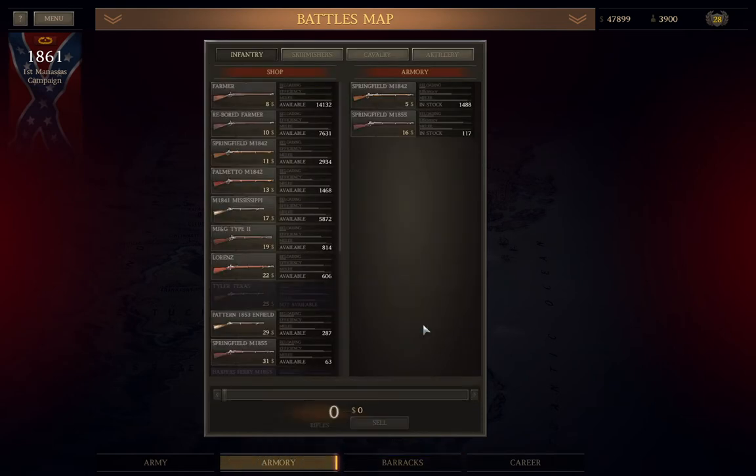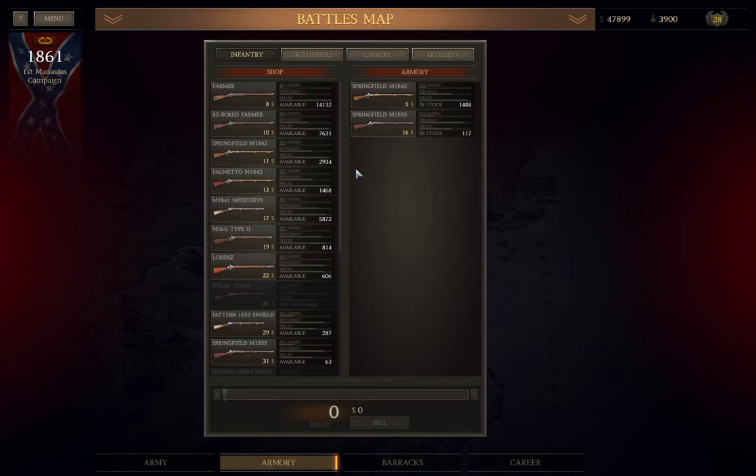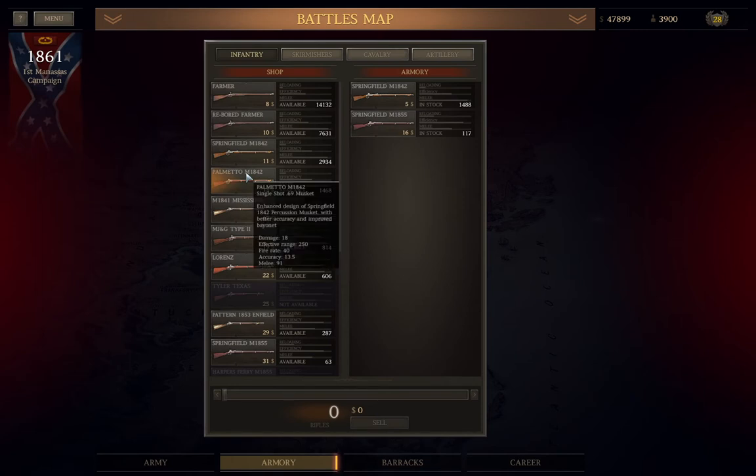Next, the Armory tab. Here you see how many spare weapons you have and what ones are available to purchase for each of the four unit types. Note that if you want to make a unit from guns you need to buy first, you don't have to come to this screen — you can choose the weapon in the Army tab and it will show you the cost. The two main reasons to visit this screen are to purchase Rare Weaponry after each stage, and to sell off guns you no longer need if cash becomes an issue.